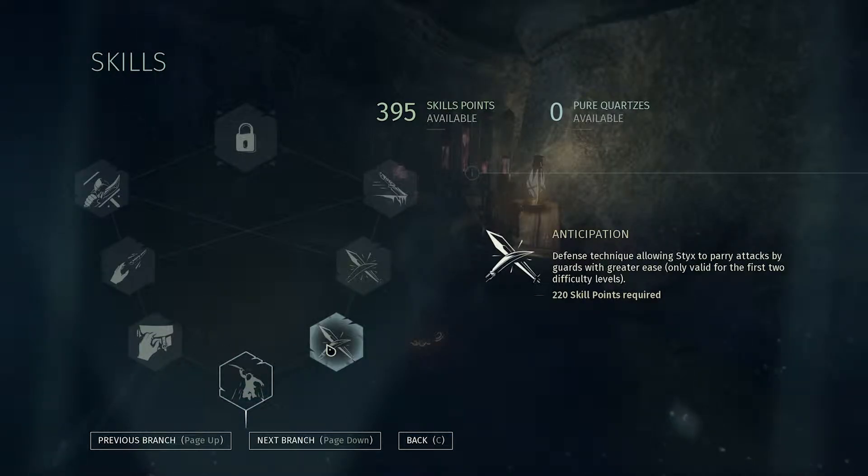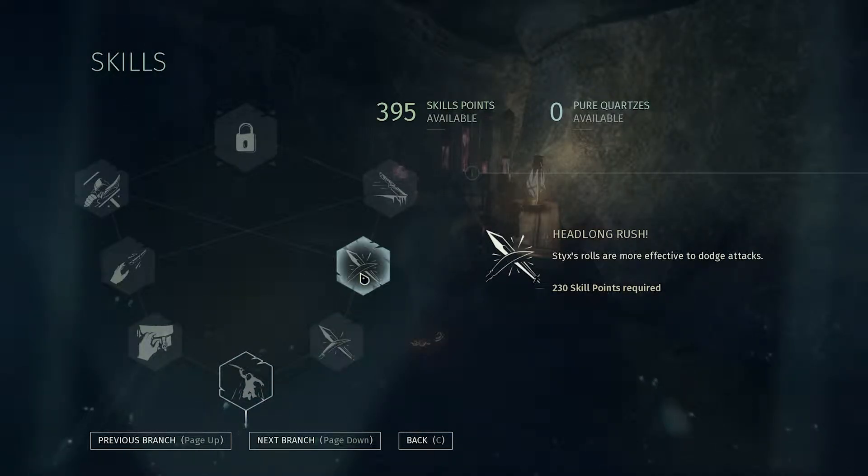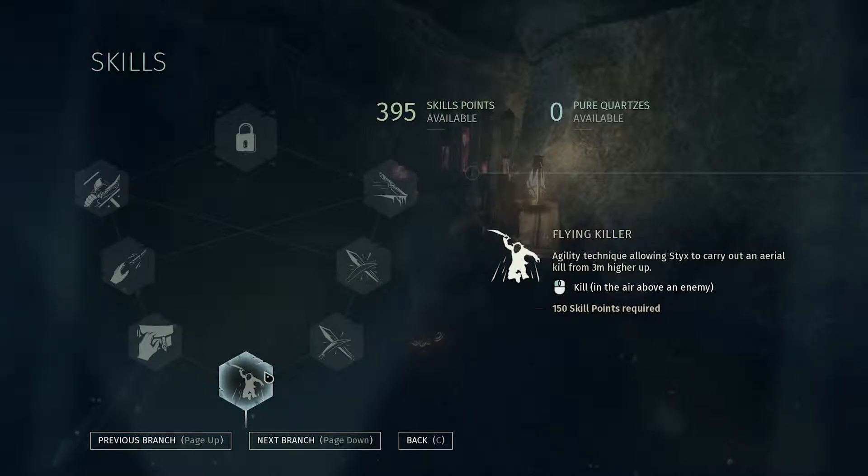Presence of enemies - Stix senses the presence of enemies when he is cloning close to their fields of vision, allowing him to remain stealthy more easily.